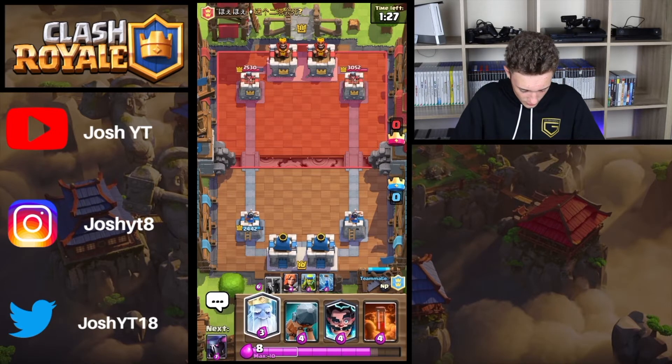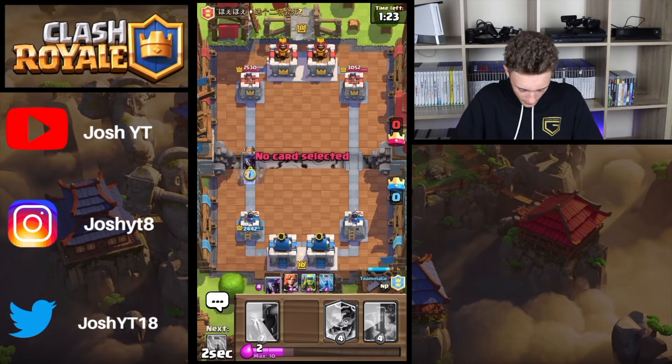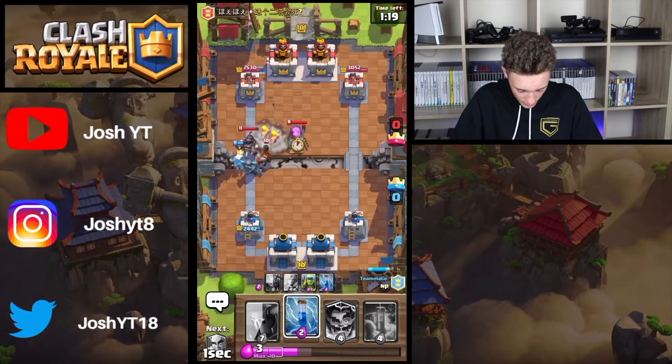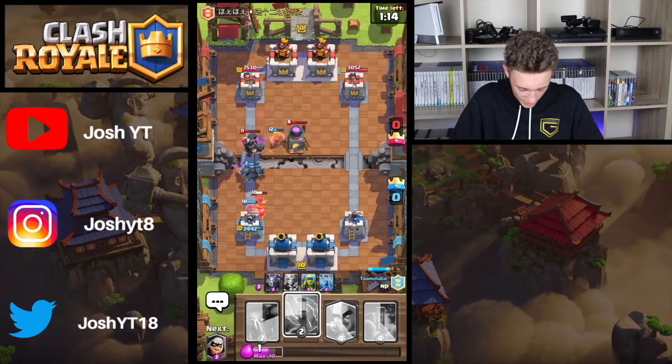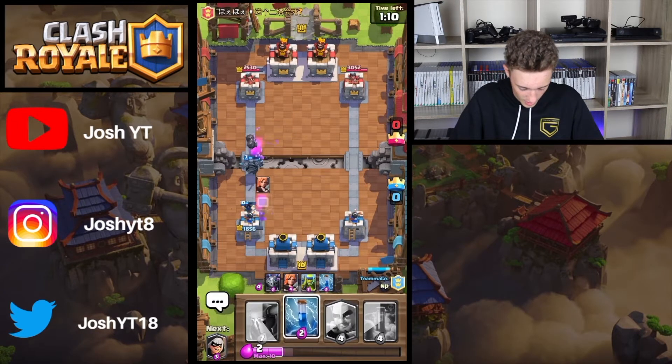So what I'll probably do is just bridge spam. Back to a Zap. They do actually have Mega Knights but a packer will actually deal with that. My elixir timing was a bit early at least one time. Now we've got a packer and three quarters of an Electro Wizard.